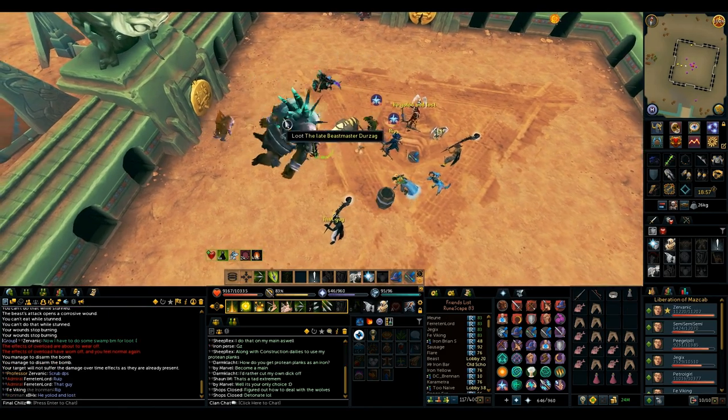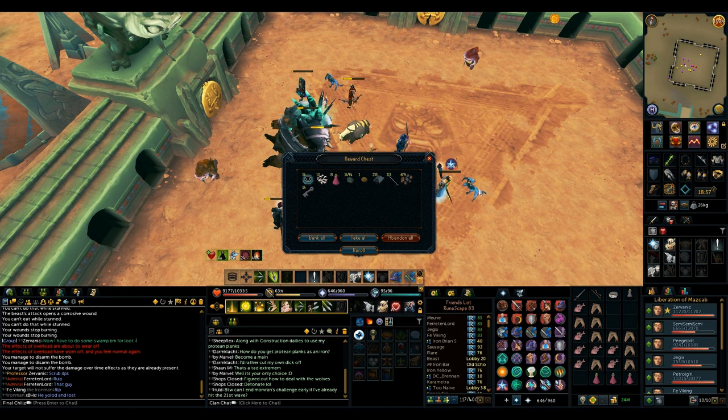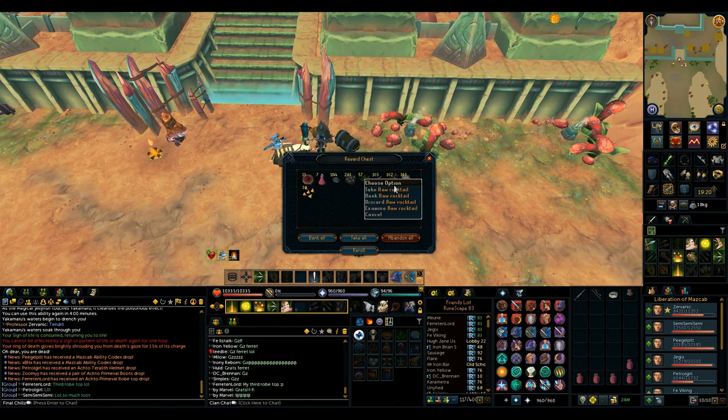They had another full raid and this time I could actually loot Beastmaster as well as Yakimaru, which is pretty nice. I think it was the same team as last time taking me in the full raid. I got lots of food from the Yakimaru kill. Still no Acto, though. And 83 Woodcutting.